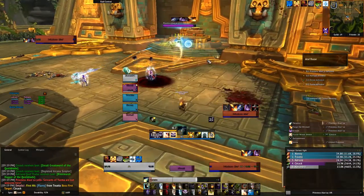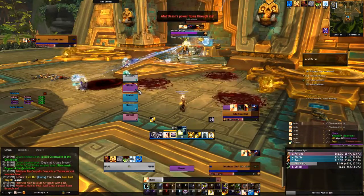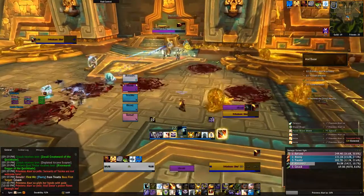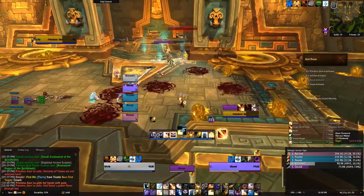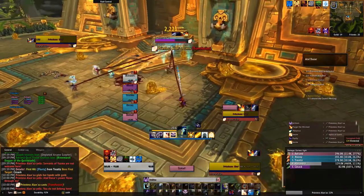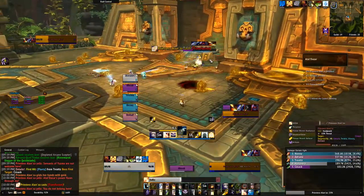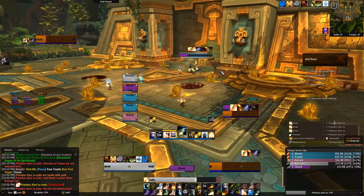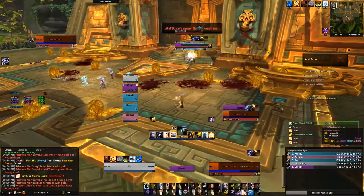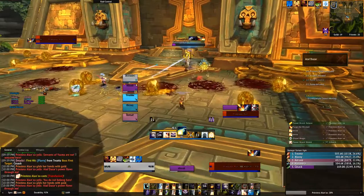On to Priestess Alunza. Like I mentioned, she will cast Transfusion where everybody in the party wants to get into a Pool of Blood to make sure she doesn't heal at all — on Tyrannical, if she gets heals off, it will make this fight much more difficult. An add will spawn on her platform and move toward Pools of Blood to consume them, so the second it's out you need to switch and kill it right away. She also casts Gilded Claws, which increases her damage done — maybe 25%. Spell steal that, or remove it offensively as a Shadow Priest.